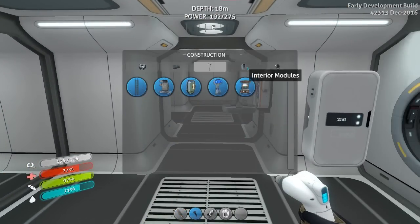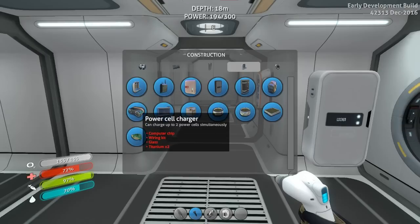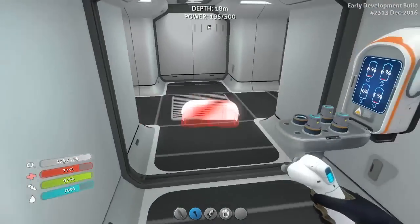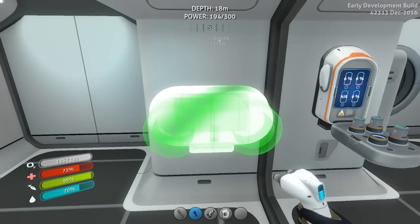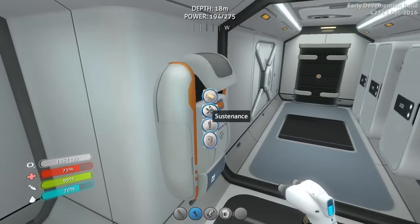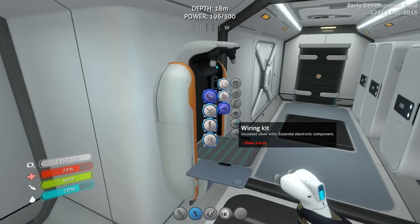It's an interior thing — interior modules. Here we go. No, that's a mod station. Fabricator. I don't recognize it by sight. Here we go — computer chip, wiring kit, glass, and titanium. Can I have it on this wall? I'm going to put it here. So we need a computer chip and a wiring kit. Wiring kit — wow, we need a lot of silver.